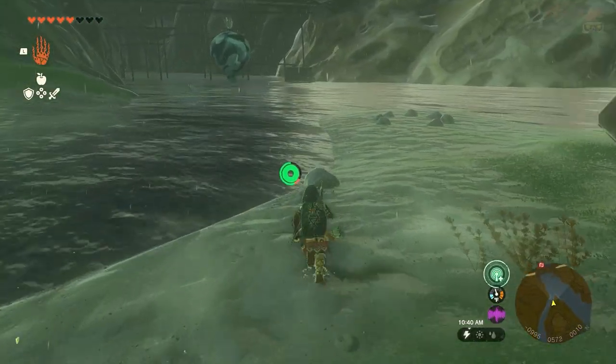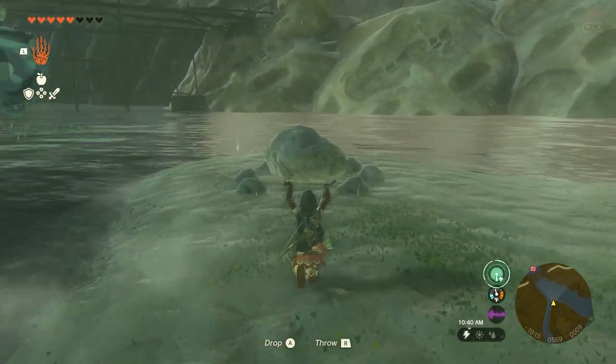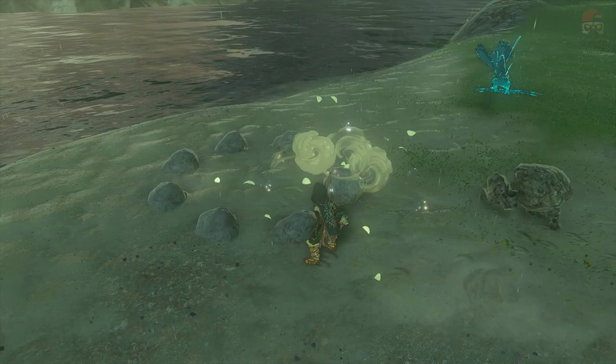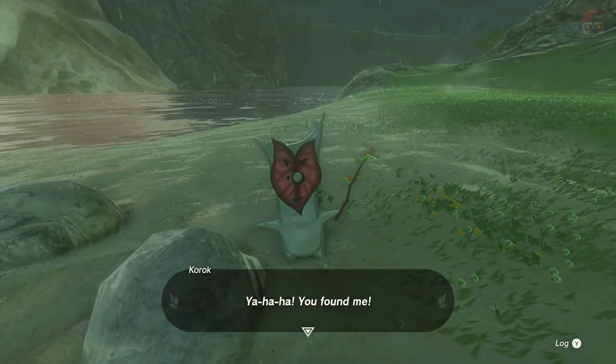The next one is going to be these rocks. You'll see there's a circle of rocks with one missing. There should be a rock nearby — sometimes it might be a little bit further. You just have to put it to complete a perfect circle. If you don't place it right, it's not going to spawn, but once you get it right, the Korok will spawn.